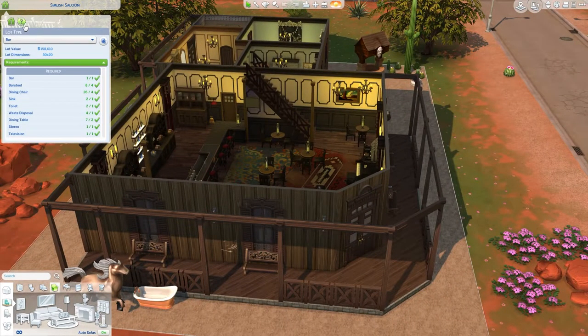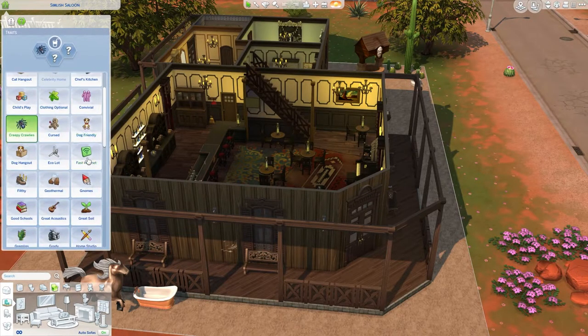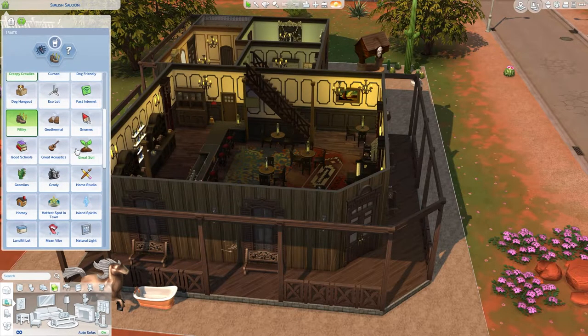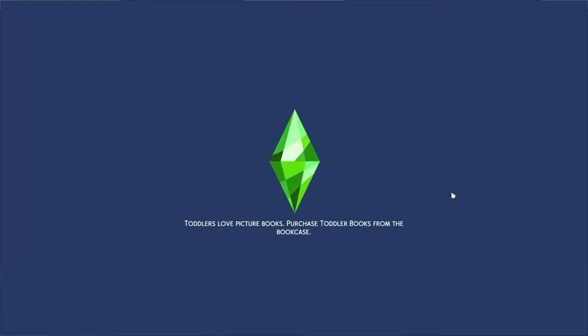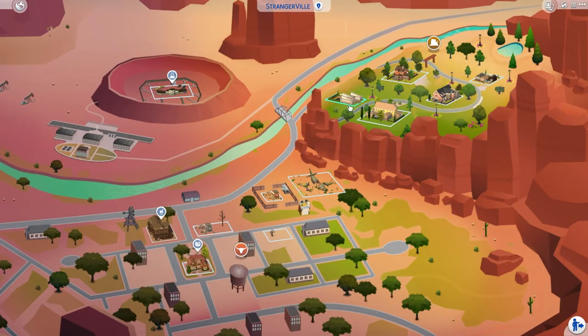There's an organ and everything — this will be a great place to hang out. I can give the lot some traits: creepy crawlies, filthy, and up-and-coming hotspot, since it's the only place to go in Strangerville. Then there's an Old Quarter Library, and a couple of container homes for a modern touch.